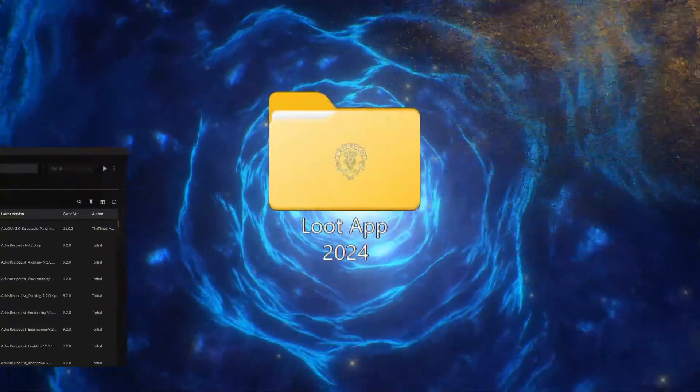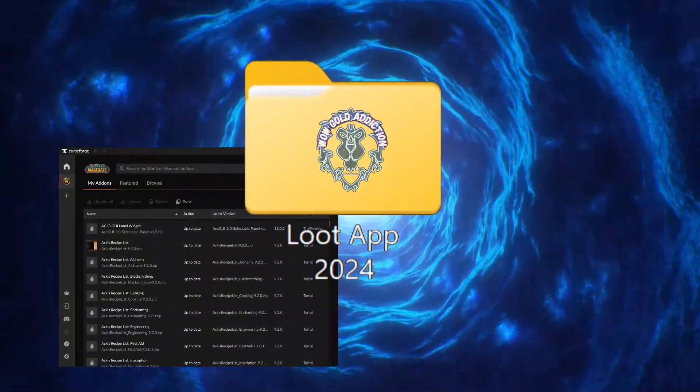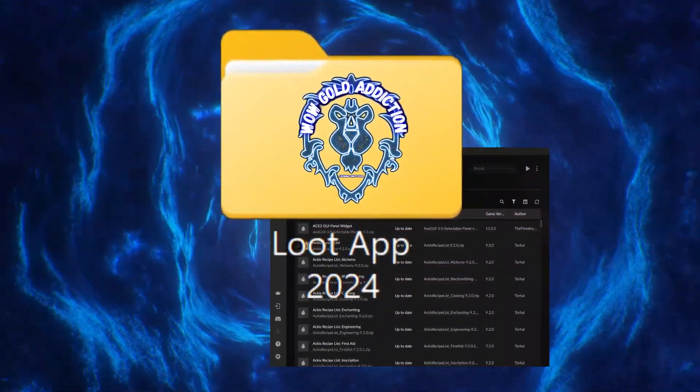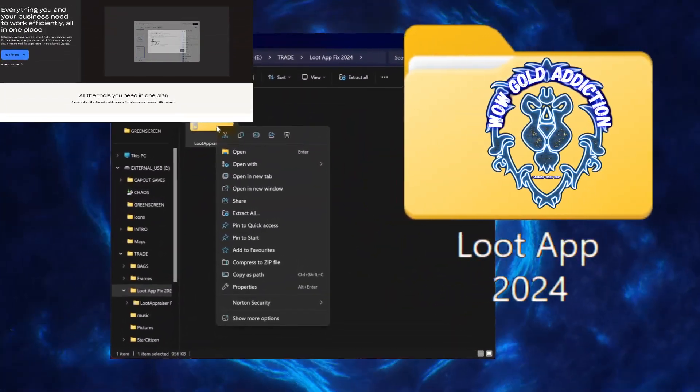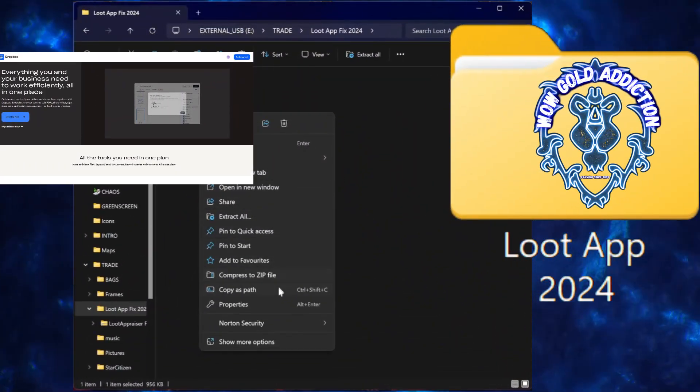To start, you will need to download this fixed version of the Loot Appraiser add-on, which sadly you cannot do from the CurseForge app. Instead, I will upload the file to Dropbox, and the link can be found in the description below.